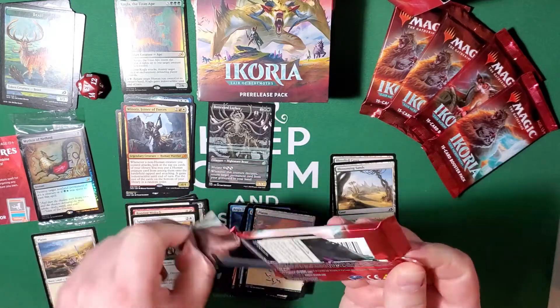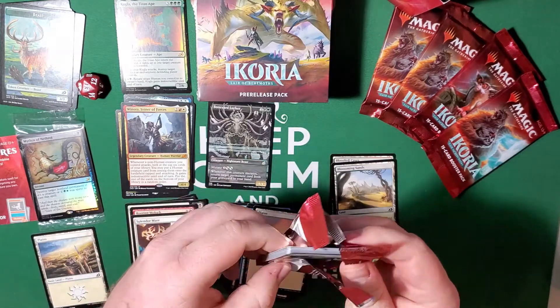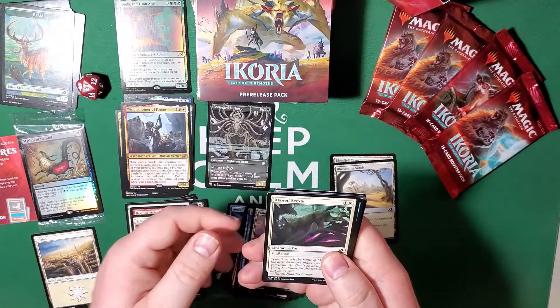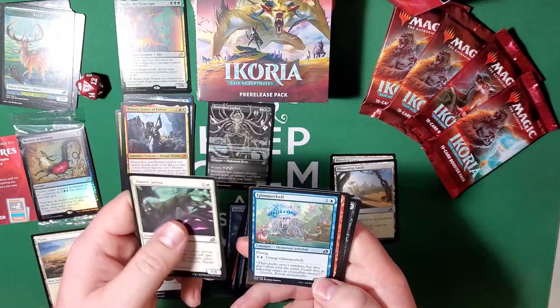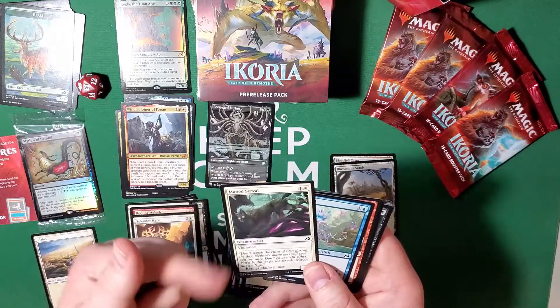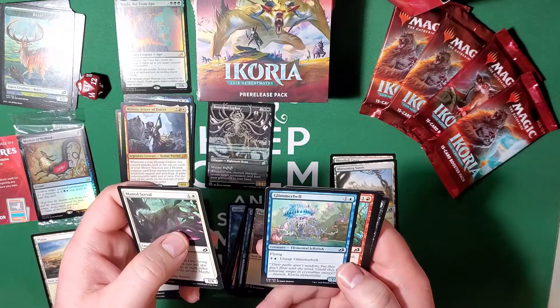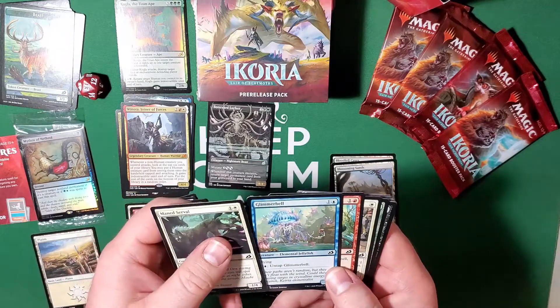Last pack to crack in this pre-release kit. Main Servo — just a one-four with vigilance. Glimmer Bell — flying one-three for two, you can pay two to untap it. I still have yet to use this card to its full potential — I'm sure there's a way to get it to tap and untap over and over again, but I haven't figured it out yet. Maybe you guys have some suggestions.